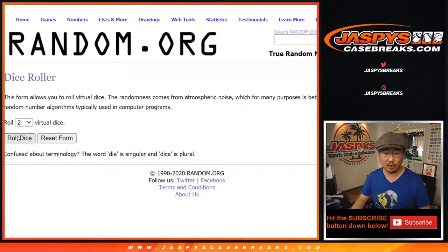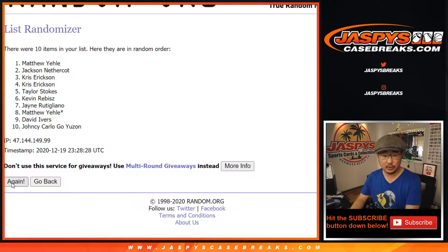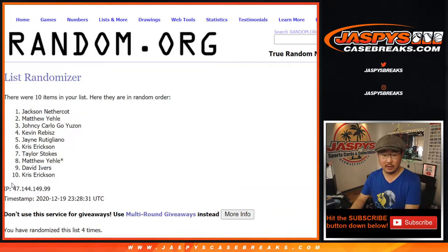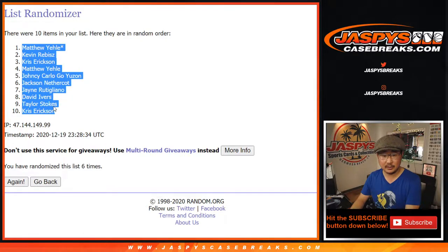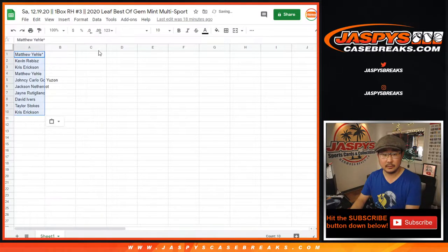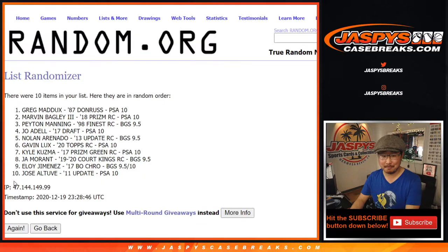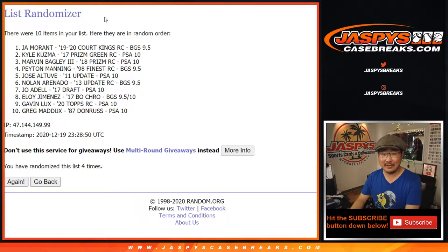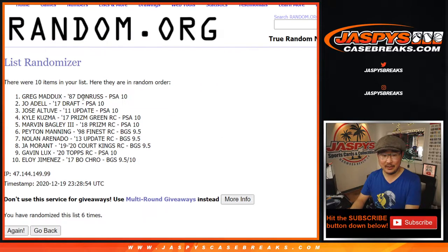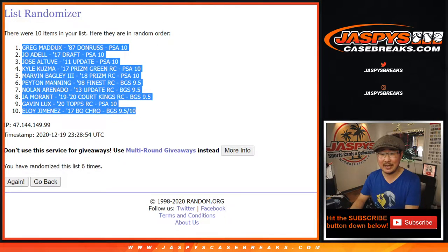Now here's the moment of truth — let's roll it, let's randomize it. Two and a four, six times for names and hits. Six times for names — one, two, three, four, five, and six. There's Matthew down to Chris. Two and a four, six times for the hits. Good luck — one, two, three, four, five, and six. And final time, we got the Maddux on top, the Jimenez on the bottom. Let's copy these, let's paste that in, let's match you up.